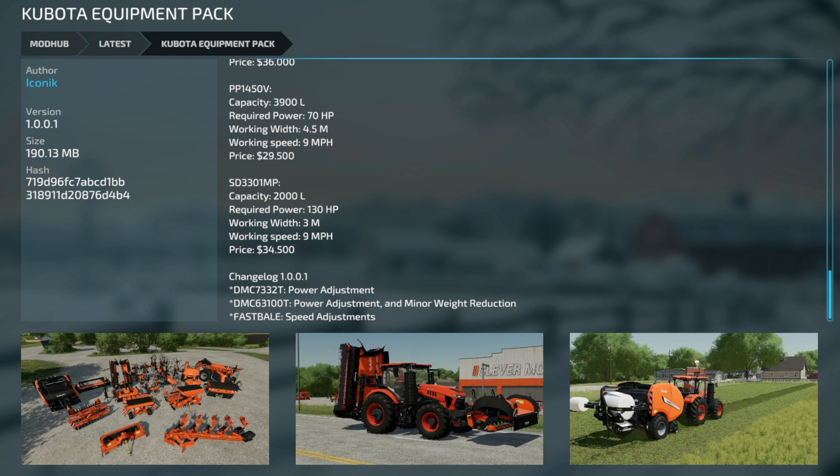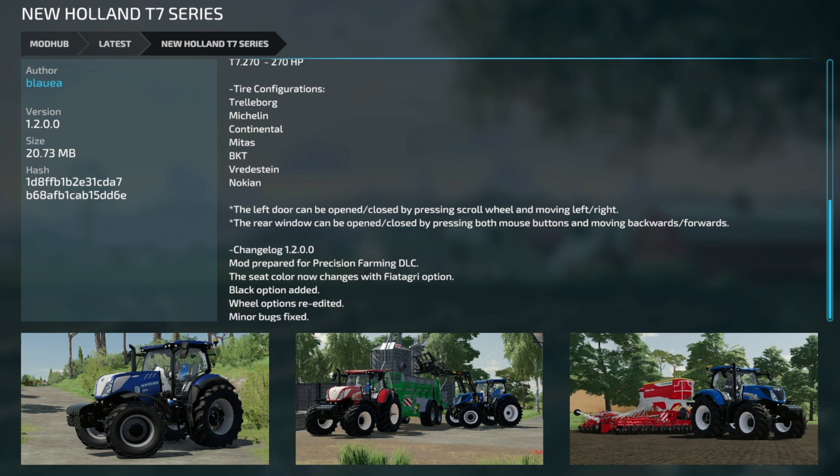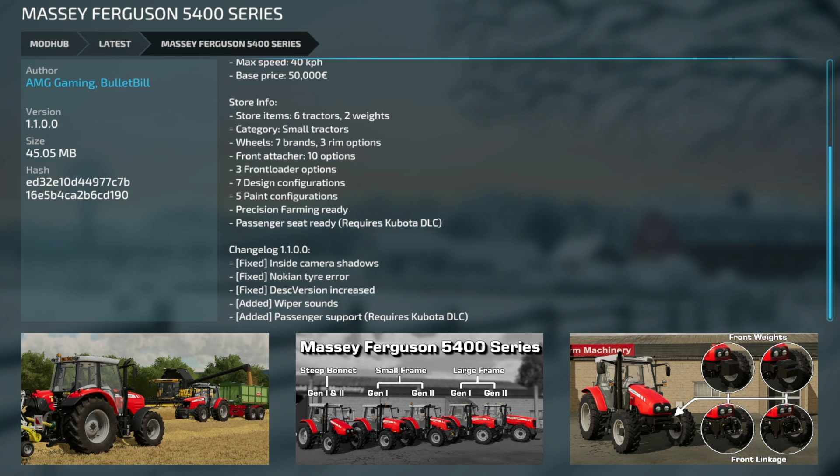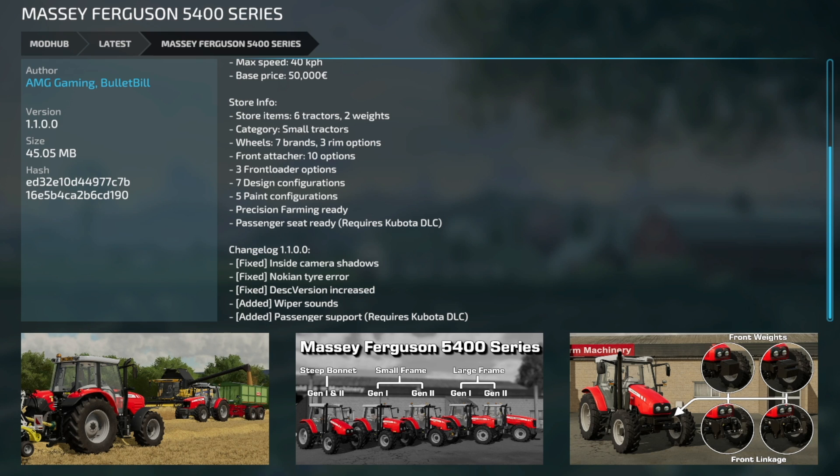Speed adjustments to the fast baler — it should go a little bit faster now. The New Holland T7 Series from Blue Augen Modding is now version 1.2 — the mod's been prepared for Precision Farming DLC, seat color now changes with the Fiat Agri option, a black option's been added, wheel options have been re-edited, and minor bugs fixed. The Massey Ferguson 5400 Series also has an update to version 1.1 — fixed inside camera shadows, Nokian tire area description update, added wiper sounds, and passenger support for the Kubota DLC so you can use the buddy seat inside.